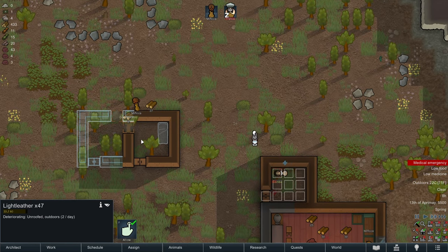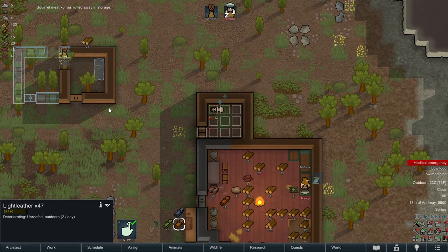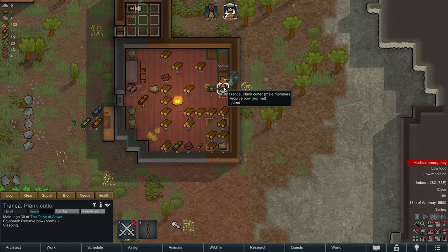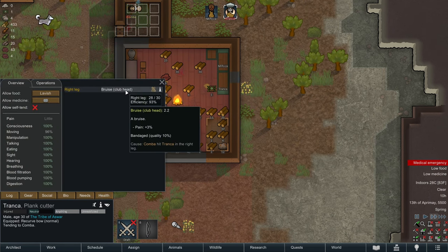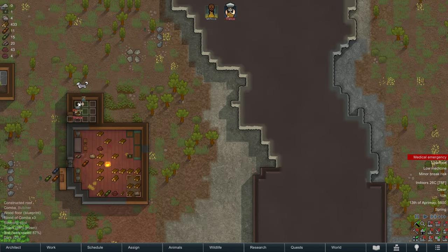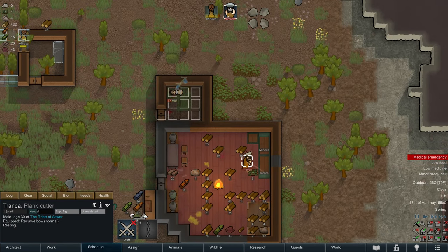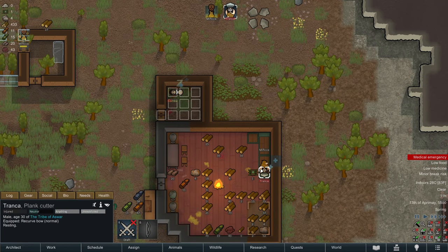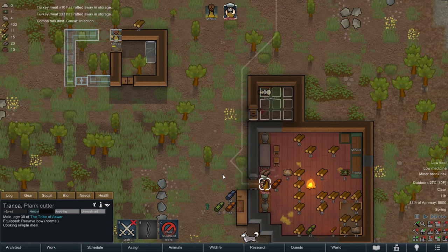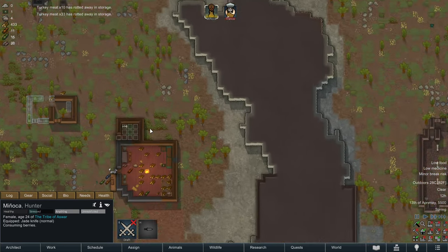It is a new morning and Manyaka is continuing work on the new bedrooms. We have enough light leather for one bedroll, which is great news - at least one of them will hopefully not have the slept-on-the-floor mood penalty. Our meat is rotting away in storage, which is unfortunate but there's not much we can do about that. Kamba has died of an infection. That's real unfortunate.